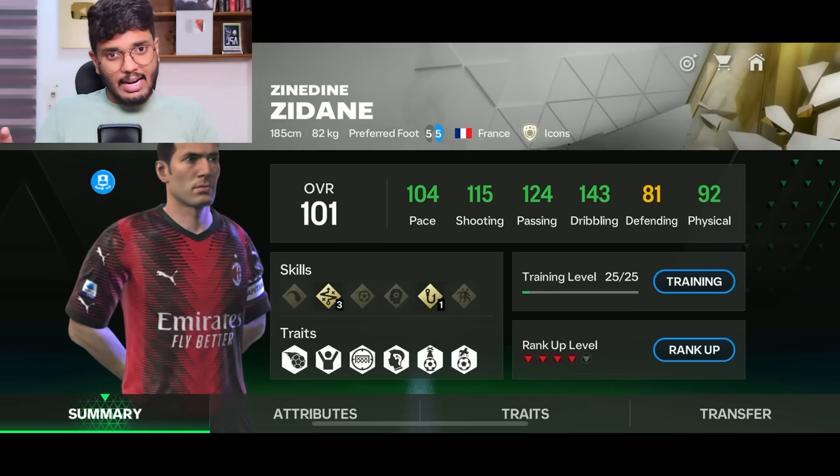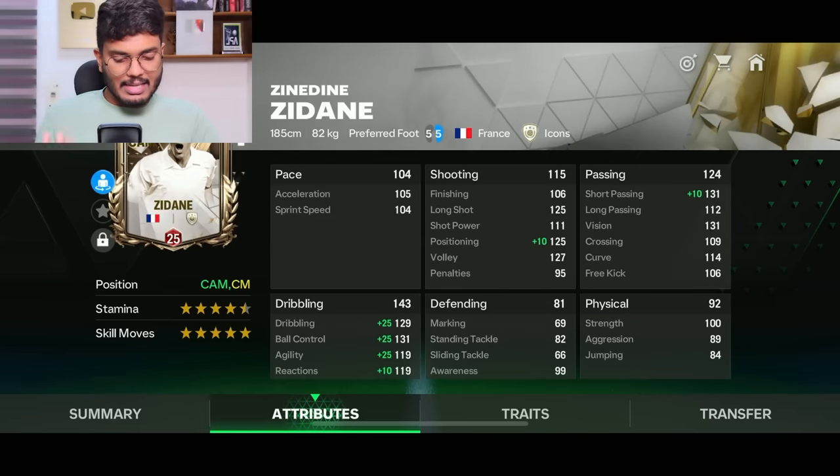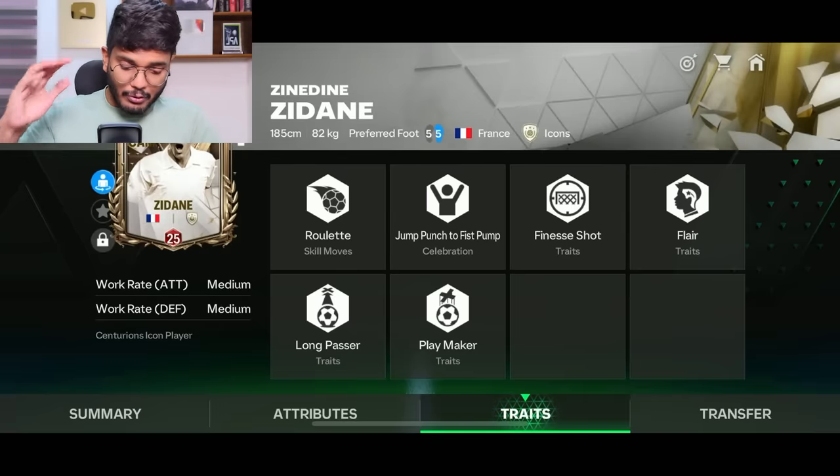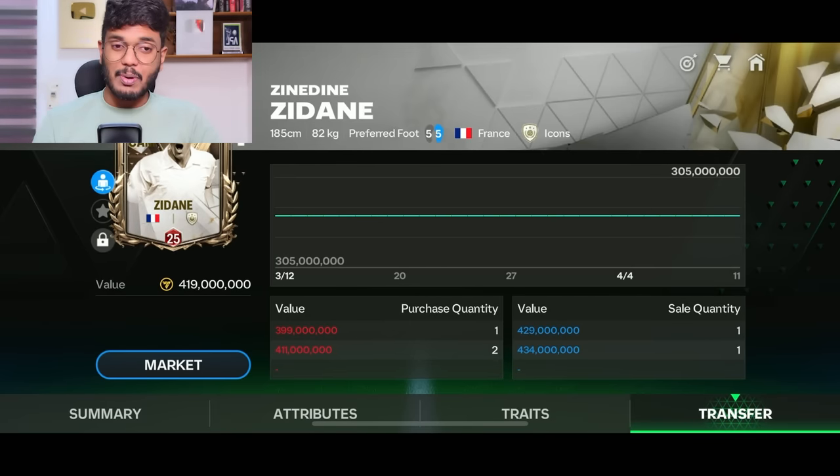Wonderful pace - a CAM card doesn't really need high pace - and 115 shooting. Looking at his in-game stats: five-star weak foot, five-star skill moves, another player with a five-star five-star combo. He's got the Finisher, Short Flat, Long Passer, and Playmaker traits - some insane traits. His price has already increased to 429 million coins on the market.